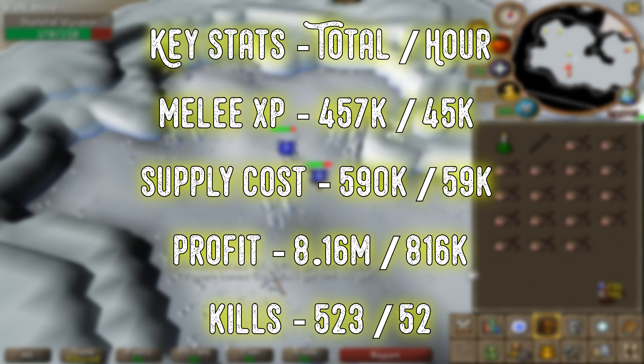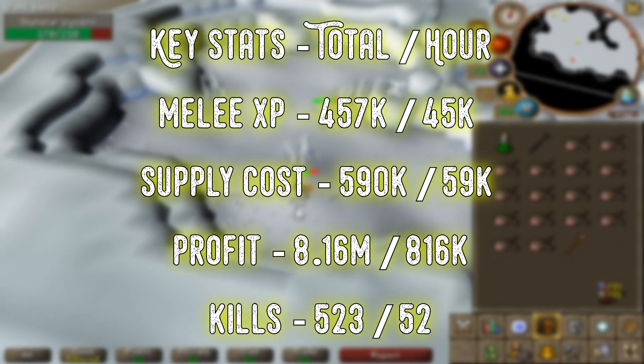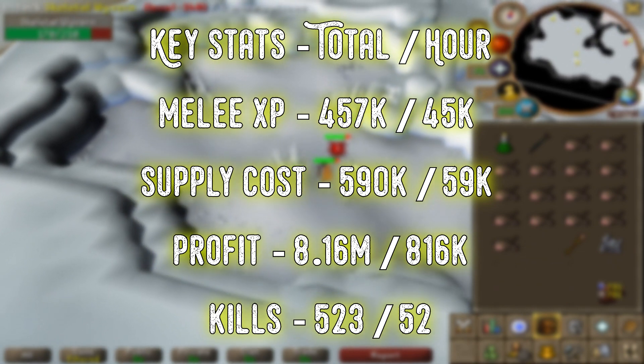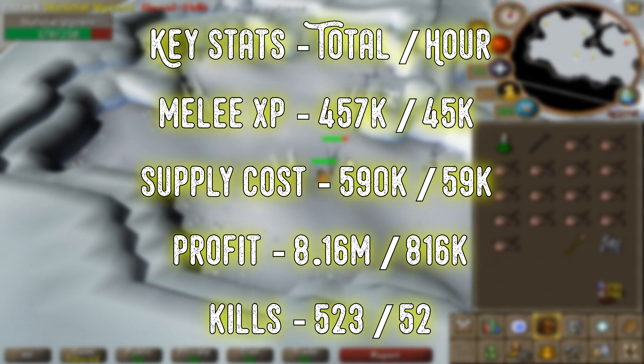Previously I did actually do skeletal wyverns but with 99 ranged and a dragon hunter crossbow instead, and I managed to get 700k XP in that 10 hours. Which essentially means that using melee here with a dragon hunter lance is 18k per hour slower than using a dragon hunter crossbow. Which basically means that in the late game, melee is decent here but ranged is so much better.